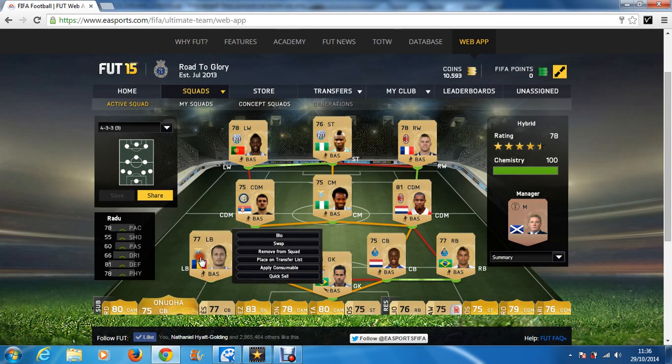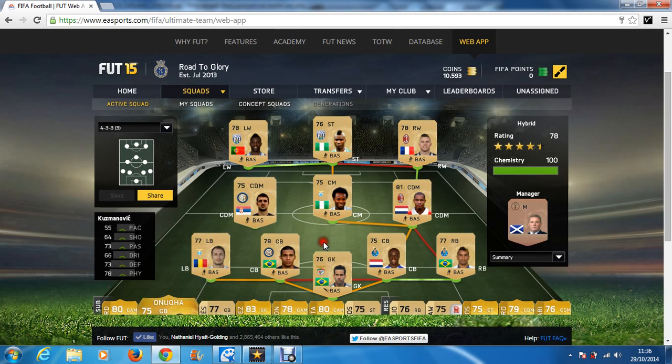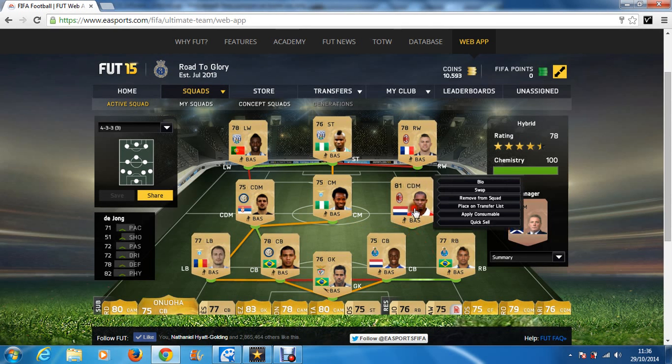Kuzmanovic is a strong, tall CDM and he's scored about five or six goals, but he's always there — like a warrior. He plays center defensive mid, can score free kicks, can score penalties. He's just class.